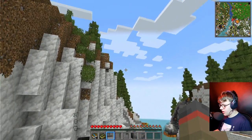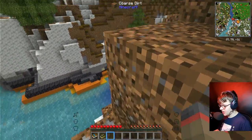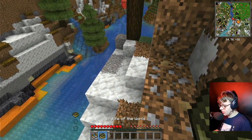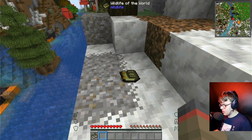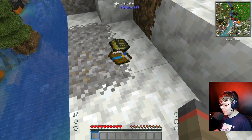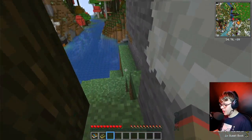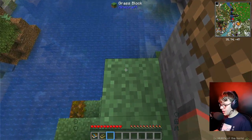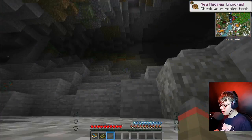Holy crap, this looks insane — so much different than 1.16 did. What's really cool is 1.16 didn't have this really cool blending texture. Also when you drop items, 1.16 didn't have that. And something way better than RLCraft — you can just walk over items and pick them up instead of having to right-click. Oh my gosh, I already love this so much more than RLCraft.